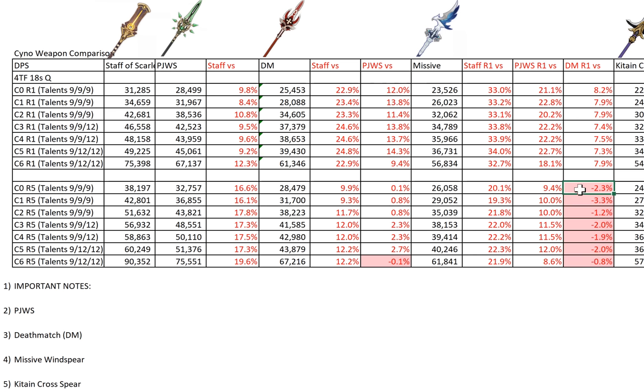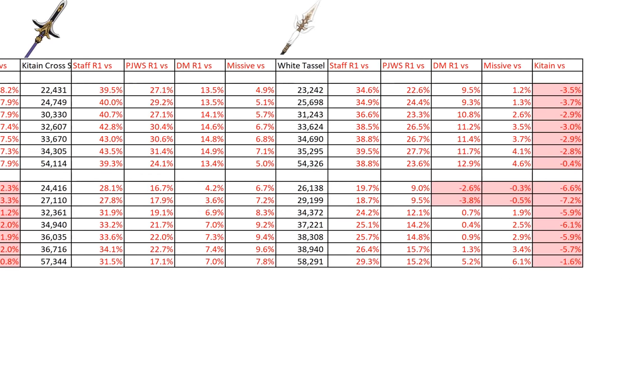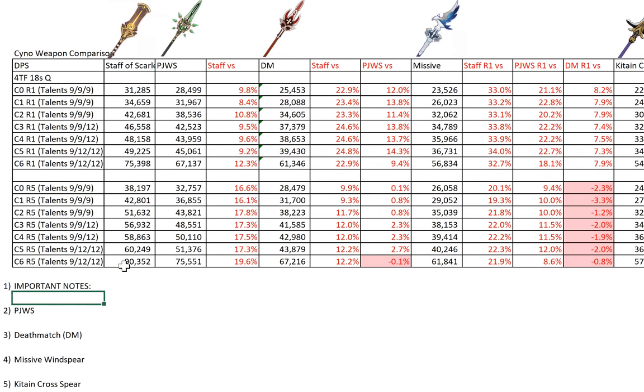Now if you see red shades and minus figures, it means that weapon is worse. In this case, Deathmatch R1 is actually worse than Missive Windspear at all constellations. But this is R5 Windspear vs DM R1, and that's fine because R5 Missive Windspear is fully F2P — you'll get R5 unless you didn't complete the event. I'm not actually going through the weapon comparison right now; I'm just guiding you on how to read this table. I'll give you a chance to see the whole range of figures, including White Tassel.